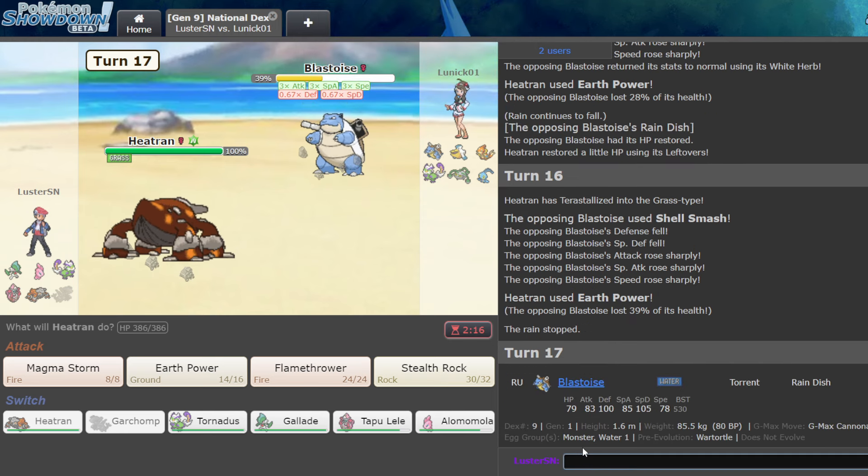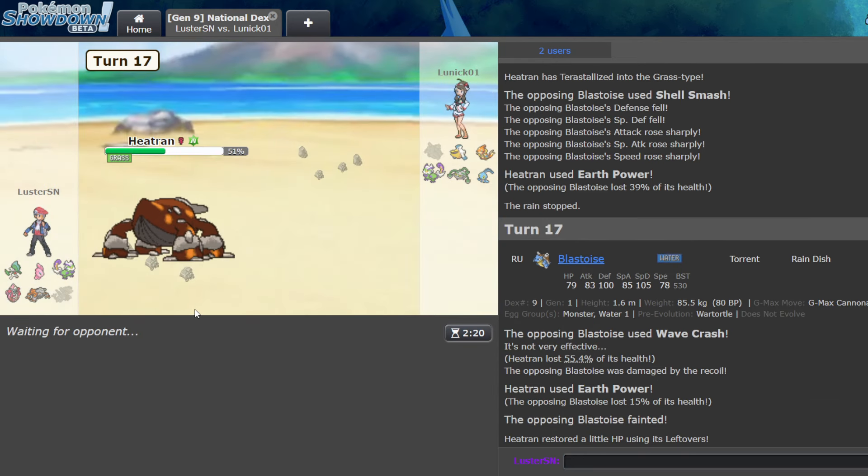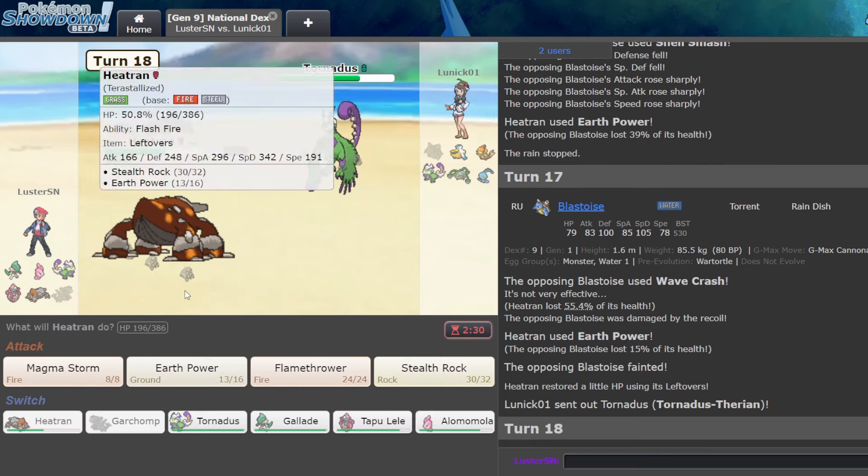Let's see this — 85 Special Attack, there's no way this kills. Wave Crash. Oh, I'm fine. Why are you physical? Alright, that was really scary but we're good.